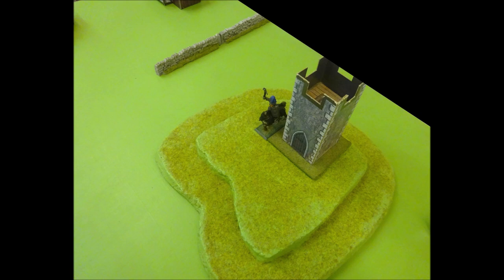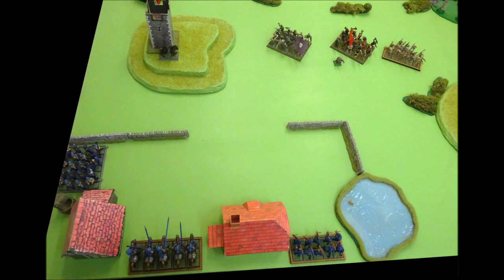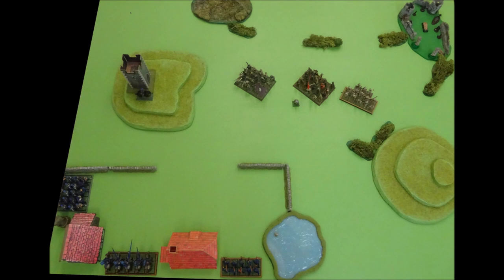In Empire Turn 2, the Graf moves up to the tower in his movement phase, then dismounts and enters. In the shooting phase, he hastily rings the watchtower bell, and the army is summoned from the village. But will these brave men be enough to repel the oncoming undead?